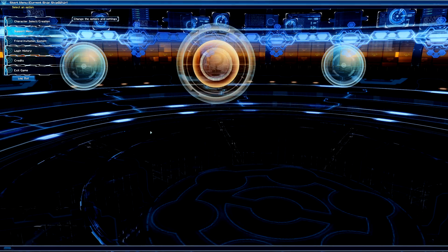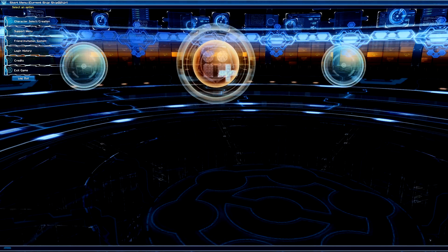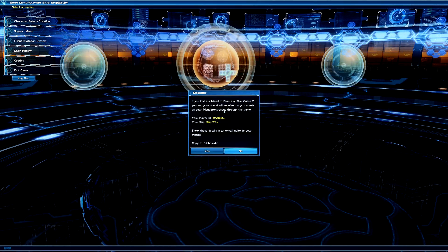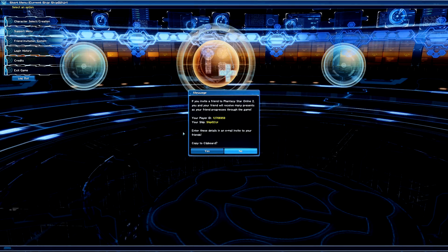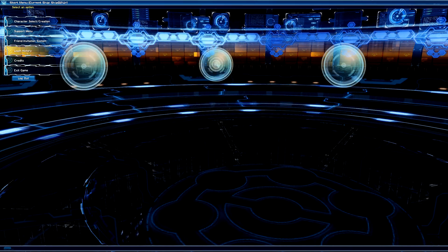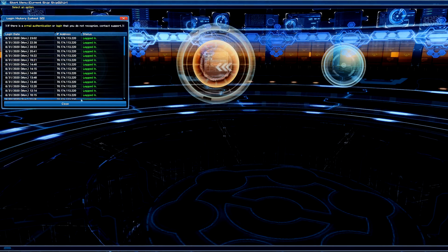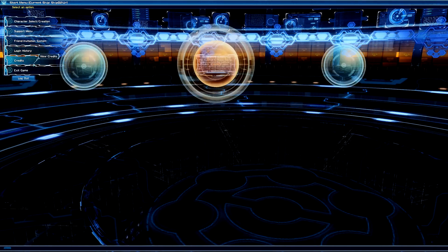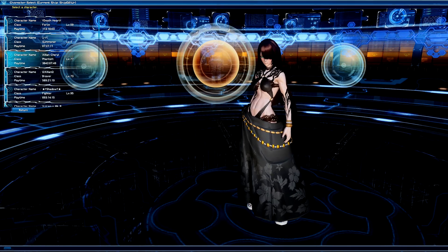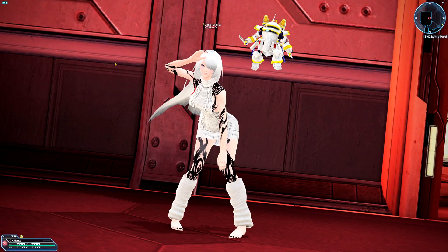I've used mine for years, so I'm okay with it. There are some other things you can check on this menu — you can click on the friend invitation system and give out your player ID so people can use it when they log in. Login history is going to show you when you've logged in. Once you're ready to get started, go to the first option, select the character you want to play, and then you will log into the game.